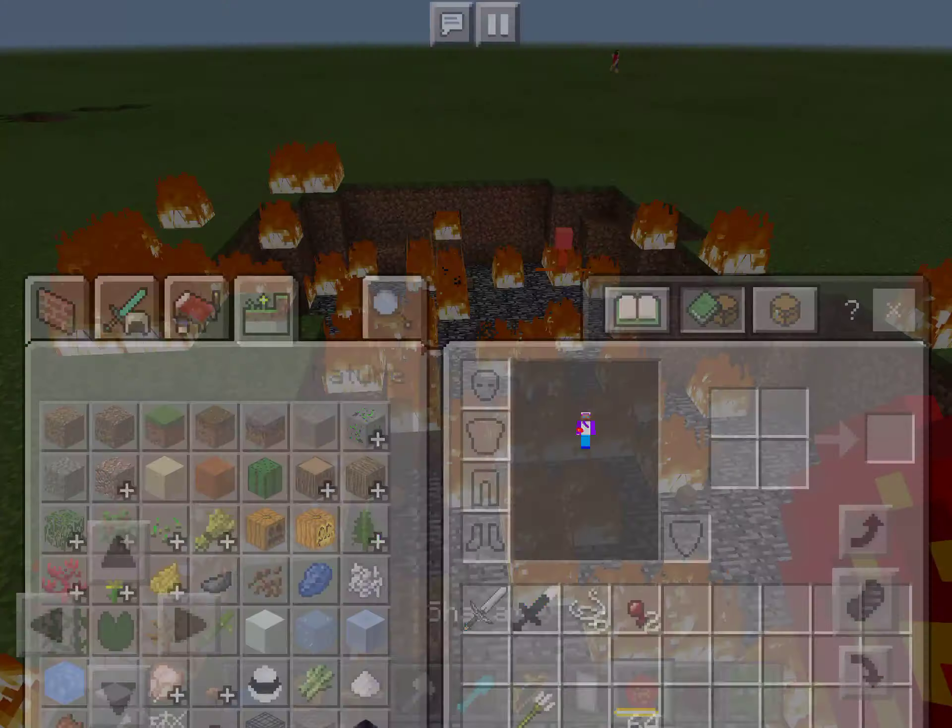Here we have Aquaman's trident — it goes in random directions and it does eight-plus damage. One, two, three hits on Batman. This trident also lets you shoot. Let's look at the lasso of truth on Batman — one, two, three, four, five, six, seven, eight, nine, ten — see it does a lot of damage. It takes over, it's taken over, it's very cool.